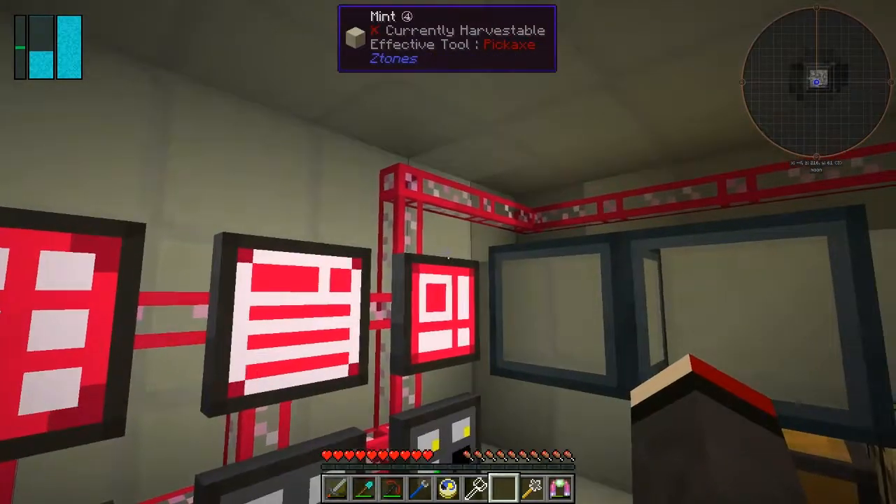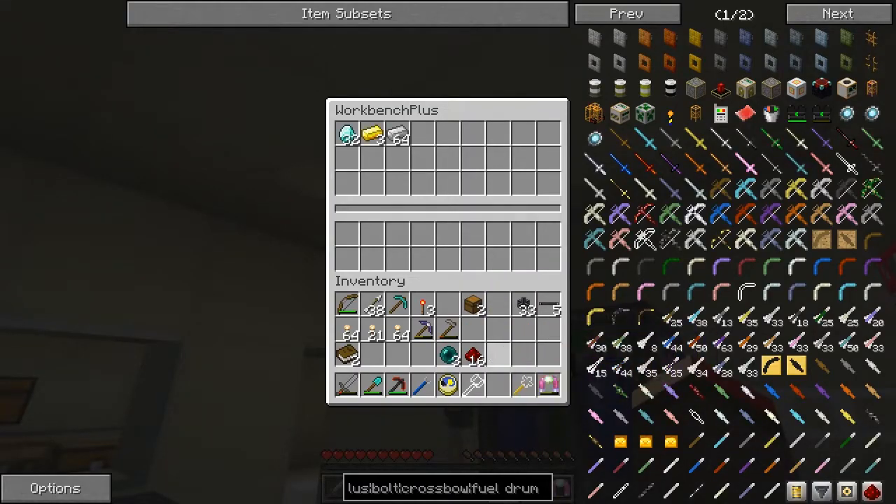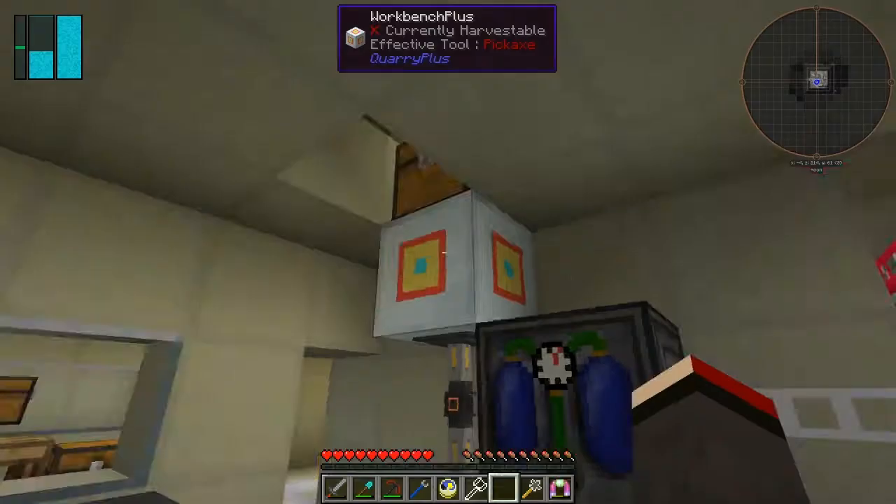I've already got most of it prepared. So let's put it into the Quarry Plus machine here. Add two of those. And then we can do our Quarry Plus. Oh, that's mining well plus. What have I missed out? 32 diamonds. Gold - I needed more gold, didn't I? Have I got any gold with me?